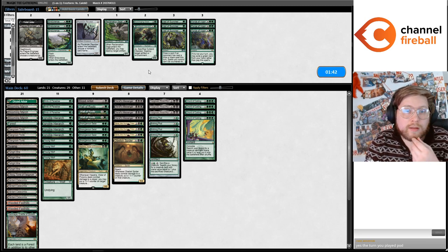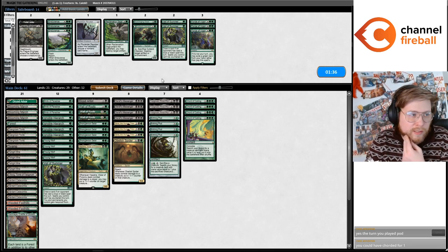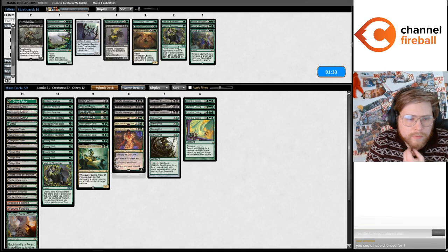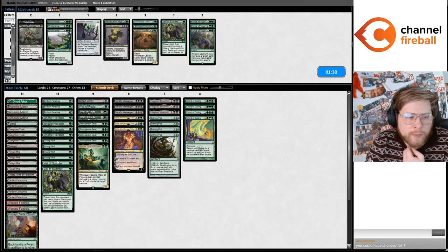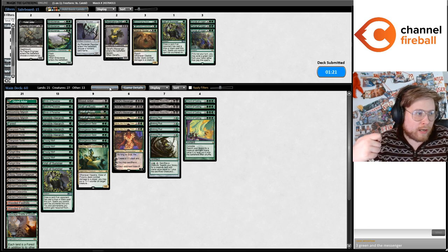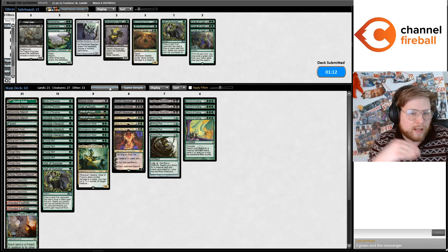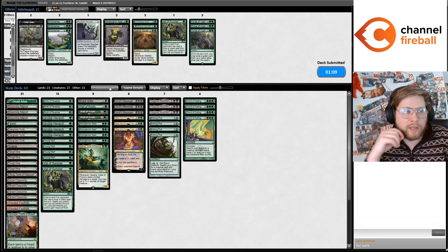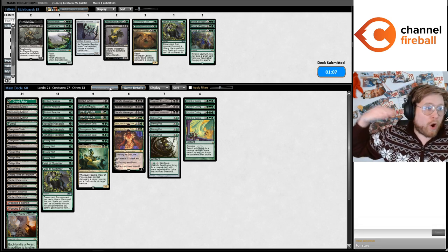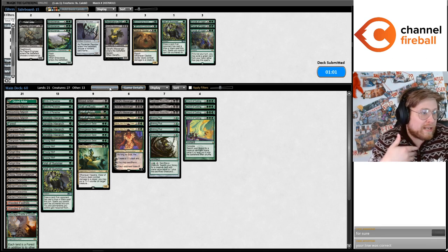I think I'm not sideboarding in this matchup. Maybe I should play some Veil of Summers. You can't Chord for Arbor then tap it immediately — that doesn't work. The turn you play Pod, I could have Chorded for one, I know that. I think that line is right in hindsight, but my line is so much more likely to win if I end up drawing a fetch land for Arbor, or a Young Wolf, or a cheap creature to reset my Messenger and draw more cards to get the undying combo going.